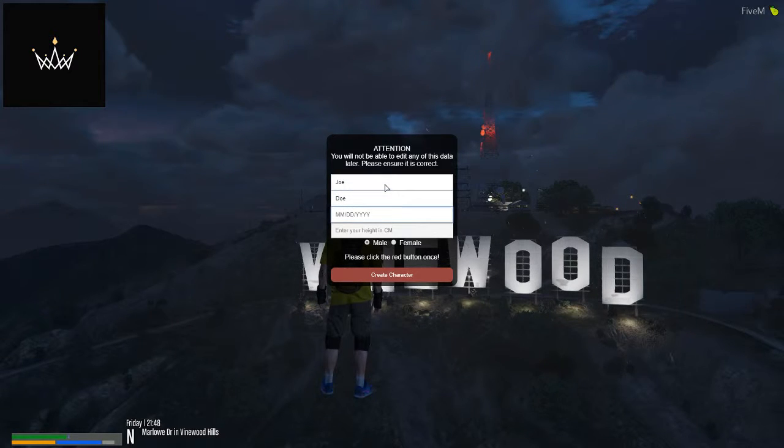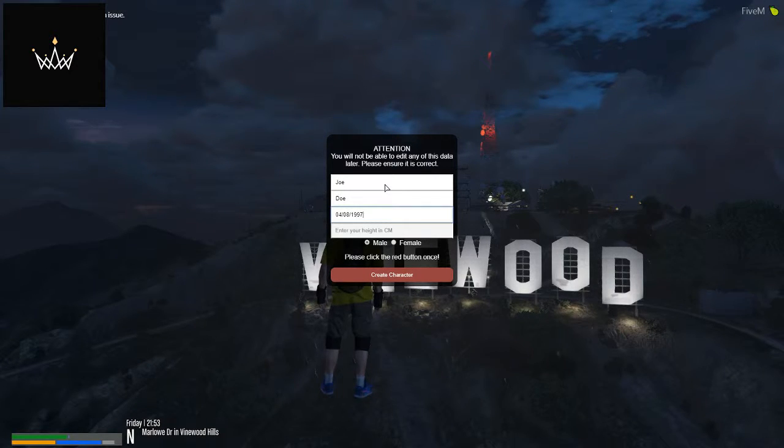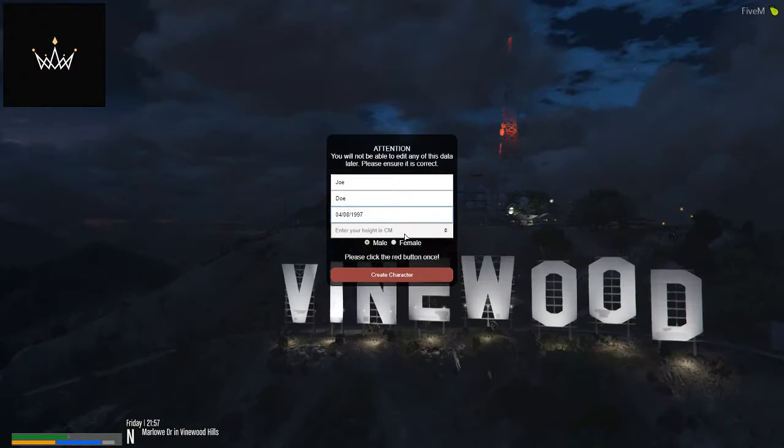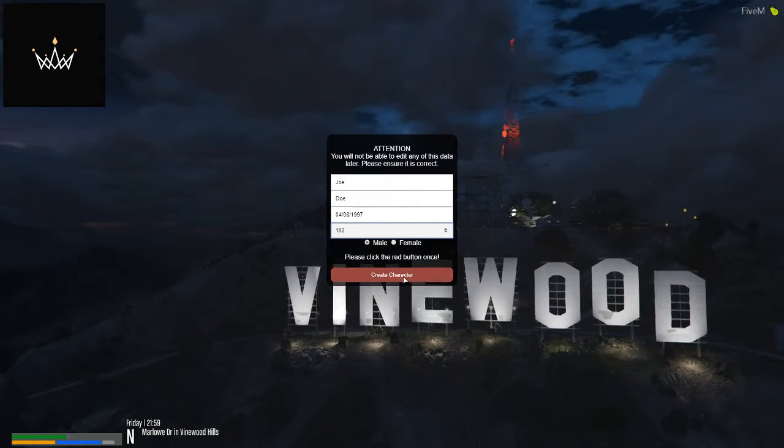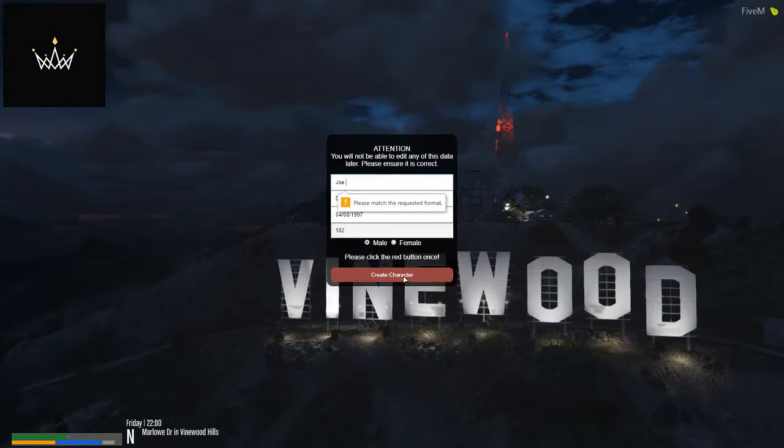For birthday, don't put your regular birthday — or do put your regular birthday so it's easy to remember if police are trying to ask for your date of birth. For this, let's just do 1997. Height in centimeters: a quick little reference, 182 centimeters is about six feet. Boom, super easy. Create your character.